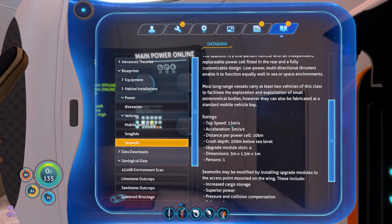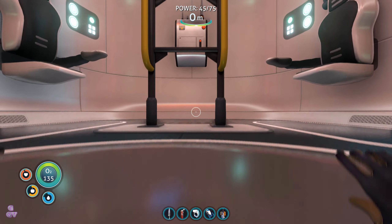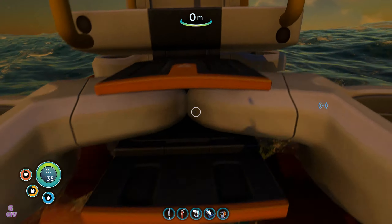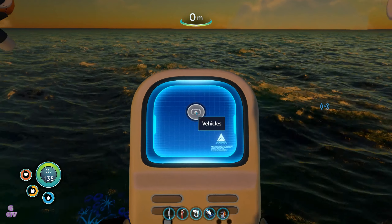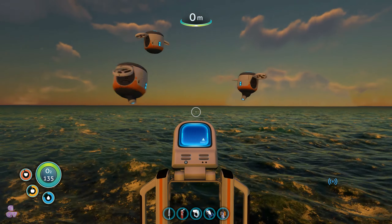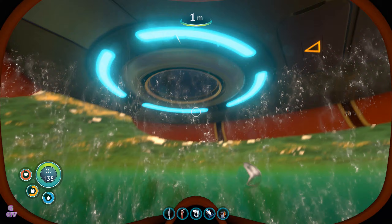Top speed 30 — oh wow, that's slow. Power cell, crash depth 200 meters — so we can only go 200 meters deep. Let's quickly see if we can craft it already. Vehicles, vehicles... still not ready. We need the laser cutter.